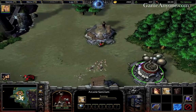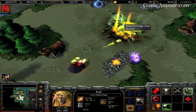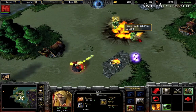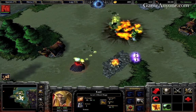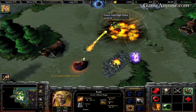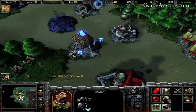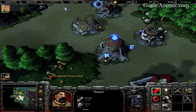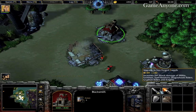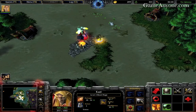Our forces are under attack. Now that that's done, get the workshop and start getting the gunpowder upgrade.